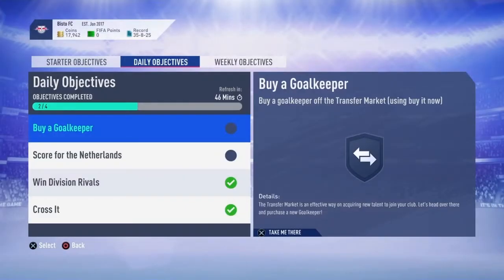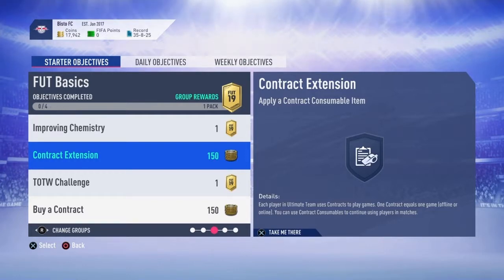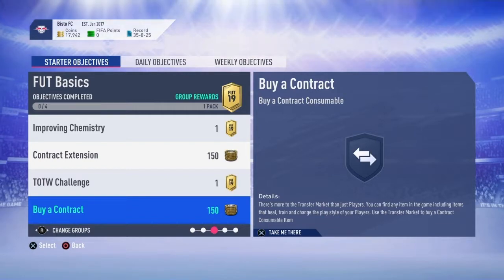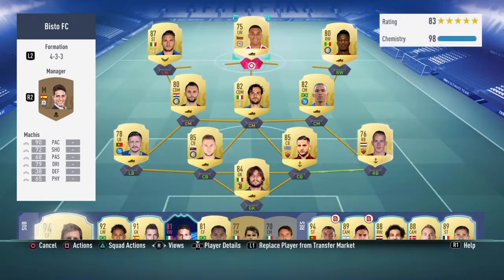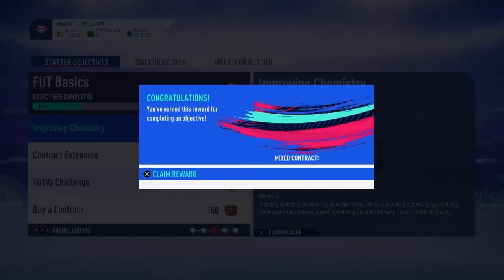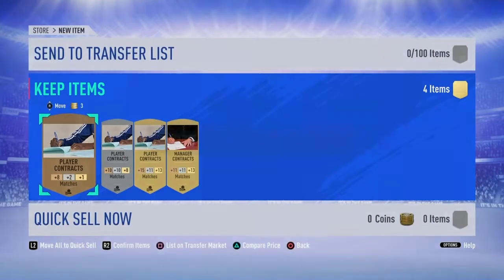Proving chemistry — link two players together. Apply a contract consumable item. Team of the Week challenge — play a match against a Team of the Week squad. Buy a contract consumable. Okay, that's not hard. That's that done. Mixed contracts pack — getting a lot of contracts in here.